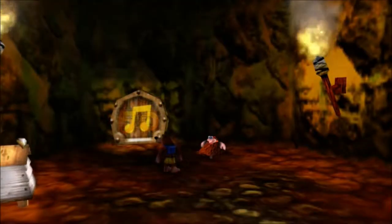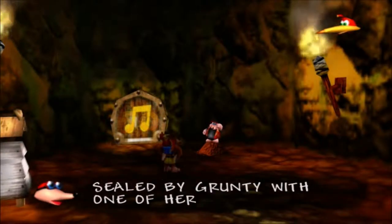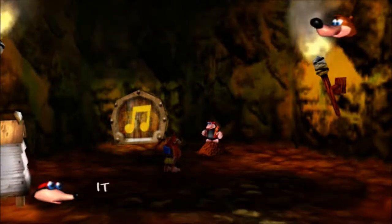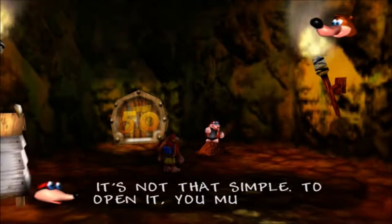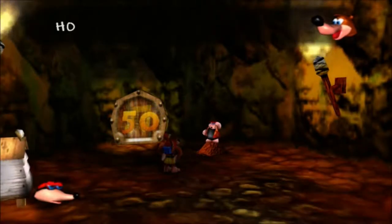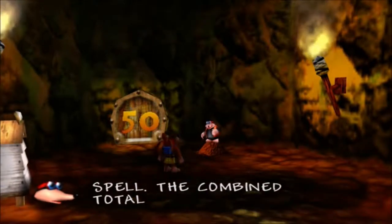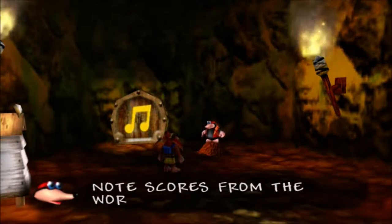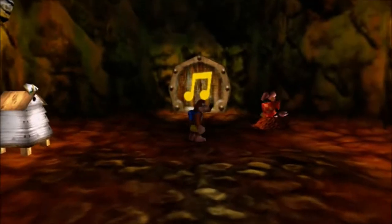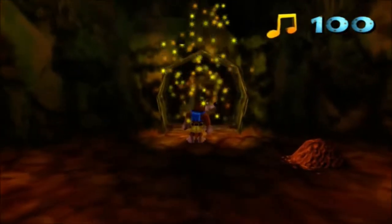Hey guys, hey girls, what's up — Stay Camping here playing some Banjo-Kazooie right where we left off. We're gonna go right through this door; it costs 50 music notes as you can see there on the door. I'm talking to this guy here a little bit. I didn't really read what he was saying, but if you want to read it go ahead — I'm holding down a button to speed up the dialogue.